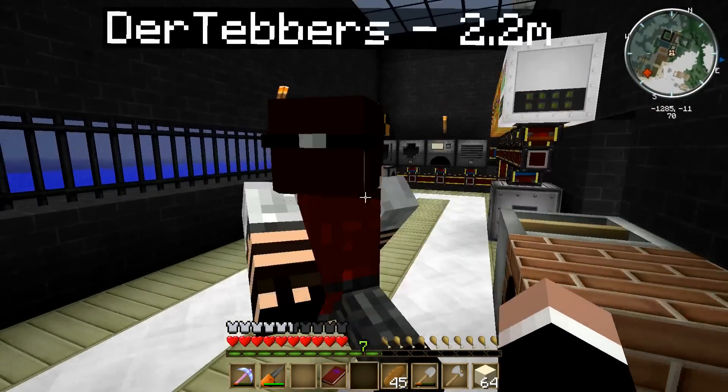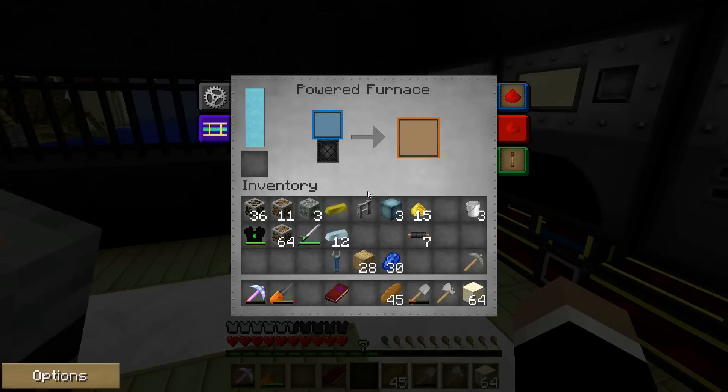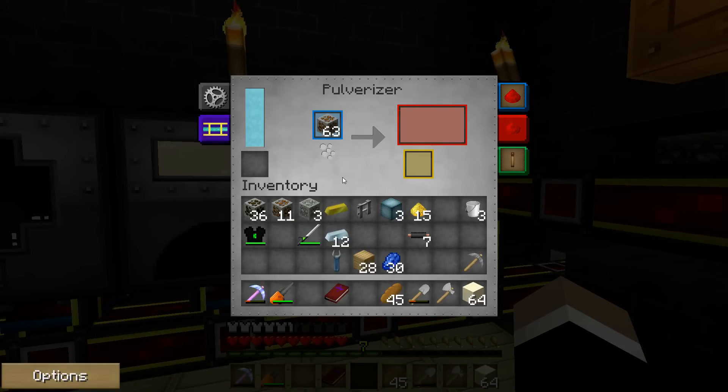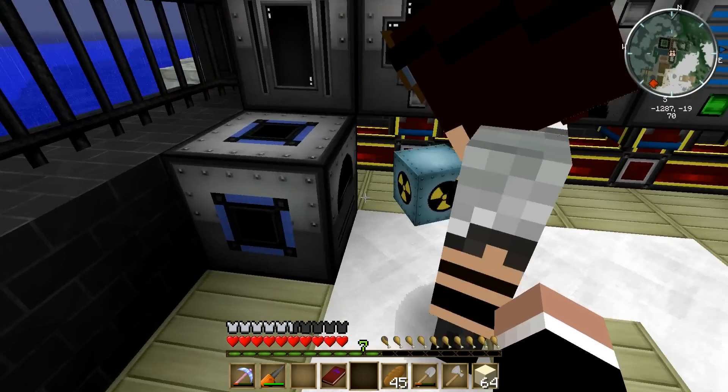Can we use the pulverizer? Do you have iron ore on you at all? Yes I do. Put it in the pulverizer here, that should pulverize it up. Pulverized iron — I think we can put that pulverized iron in our furnace and get iron. Theoretically, right?